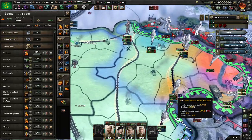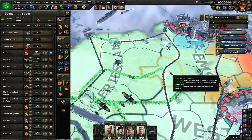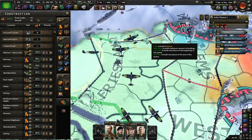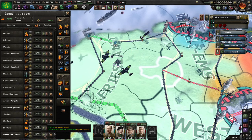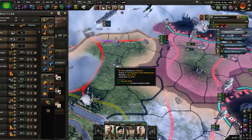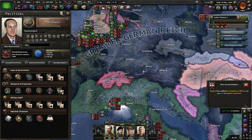Oh well, the naval work worked. Right, after modern logistics I'm going to go straight on to construction engineering.